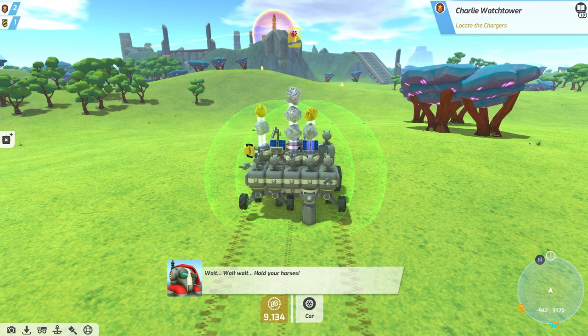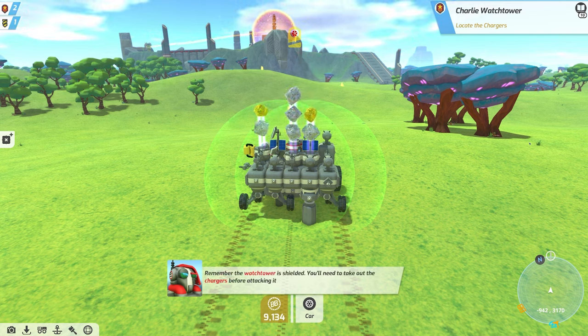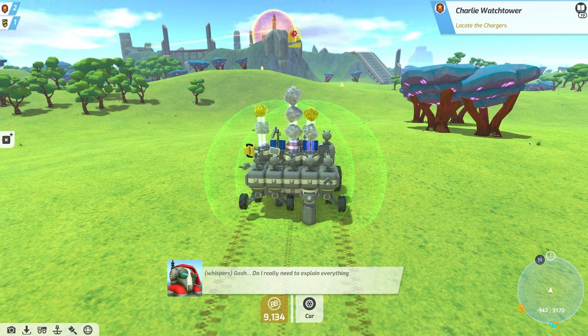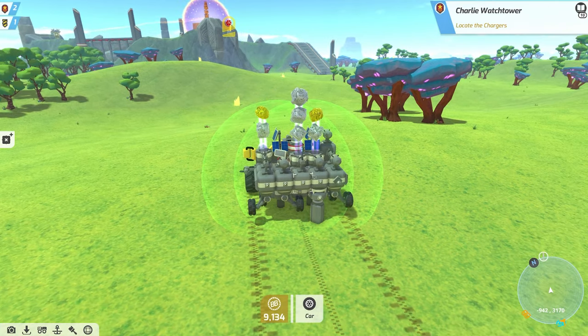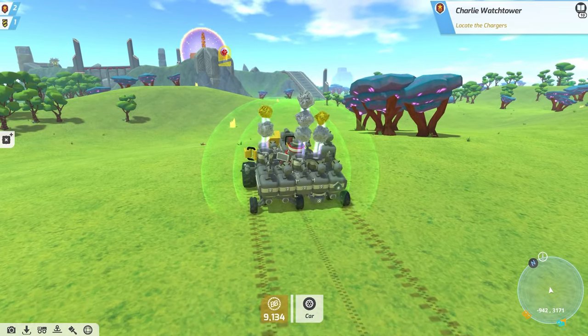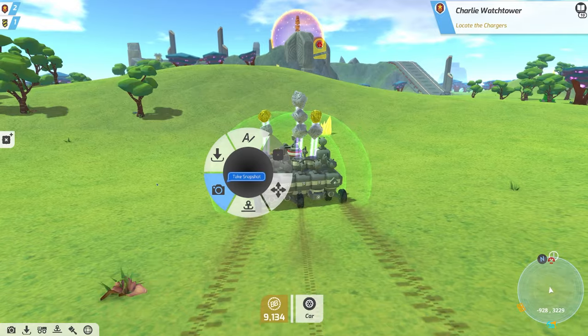Wait, hold your horses. 'Remember the watchtower is shielded — you need to take out the chargers before attacking it.' Okay, the chargers — how do we do that? I'm assuming it's going to be these little beam things over here. So how do we get up there? This is crazy looking — I wonder, did I miss something? I feel like that's a little much for us. That looks like the charger thing right there.